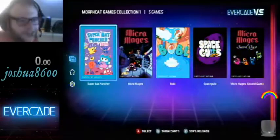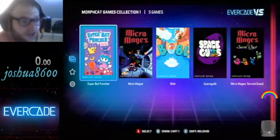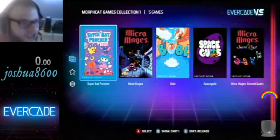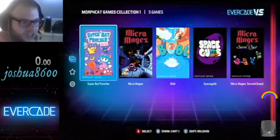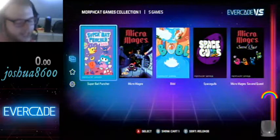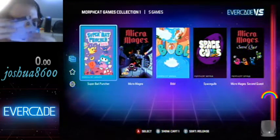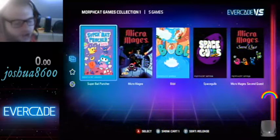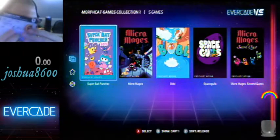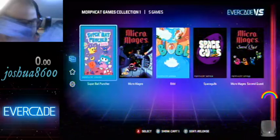Hello guys, I'm JoshuaA600. Today I'm going to be trying out games on the MorphCat Games Collection 1 cartridge here on the Evercade. To start this off, I just want to say, just like how the Intellivision Collection 2 came with some nice reference cards, the MorphCat Games Collection came with just some little cards for the games. They're not really like help or anything like that one was, but four of these are student ID cards for the characters of Micro Mages, which is really cool.